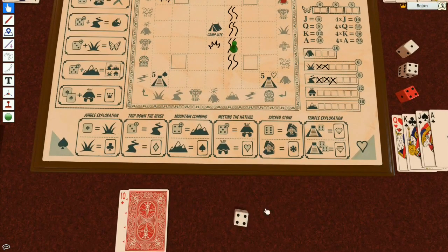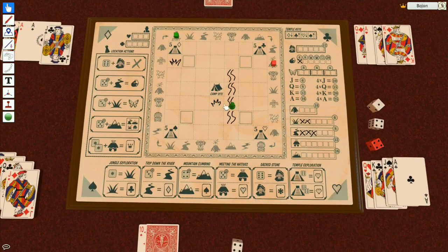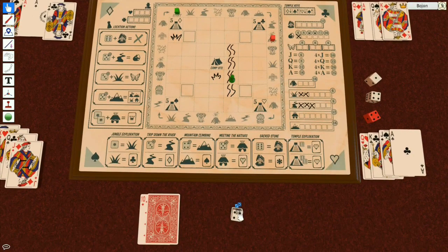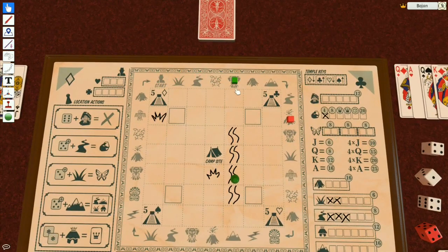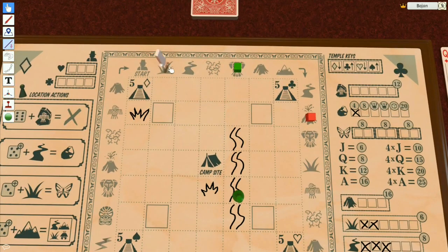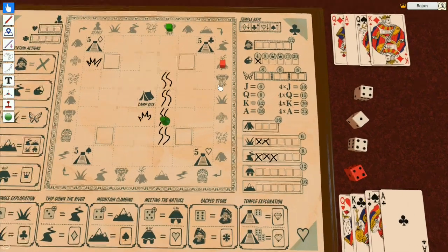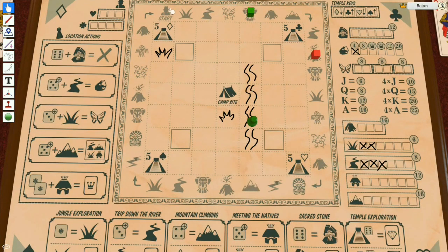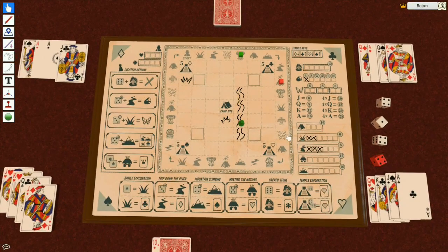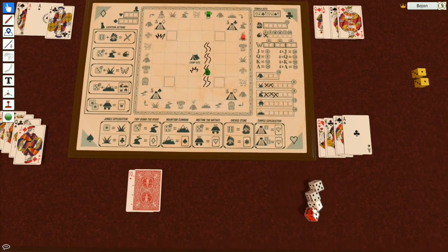With the remaining dice I could draw a mountain, but instead I'm gonna use it to move on the event track — one two three four. My explorer doesn't activate these events, I'm just looking for regular terrain: jungles, rivers, mountains, sacred stones, and villages. But there are no villages to discover this way — for villages you really need to work hard.